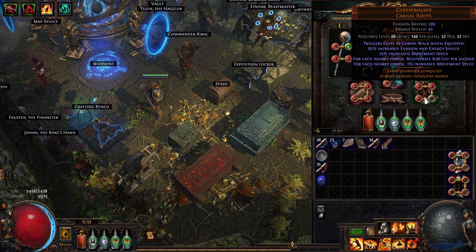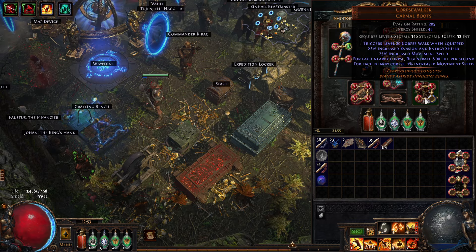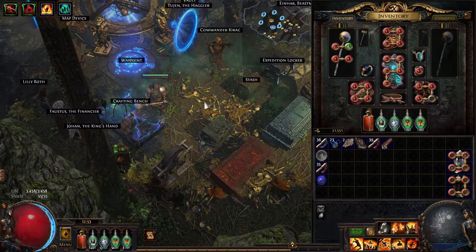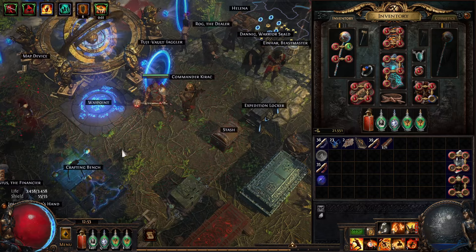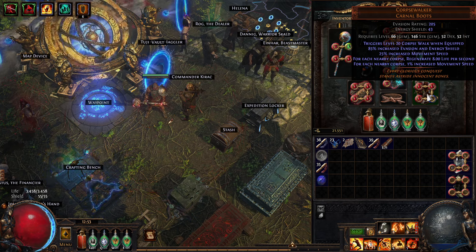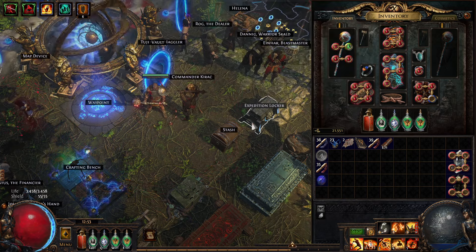I needed to get more corpses, and of course Corpse Walker boots are great for that — I used these a lot when I did General's Cry. They just drop corpses as you run around; you can see the green on the ground — those are the corpses. If I use a war cry now you'll see them explode. That works really well. Corpse Walker is 4c and Comes Command is 1c, so 5c total. All the other stuff is just my leveling equipment.